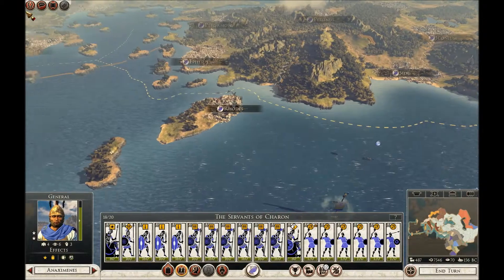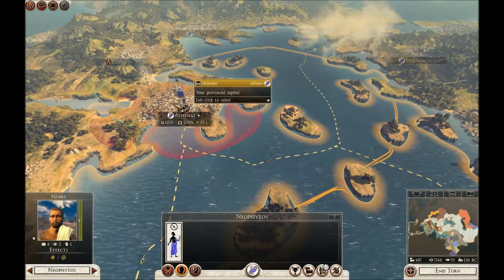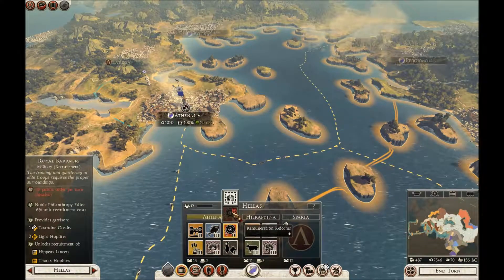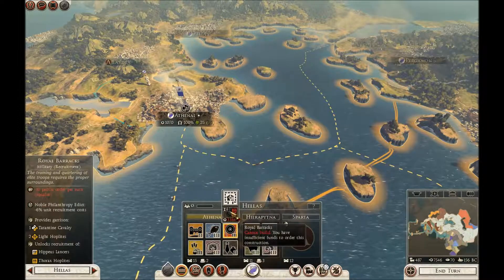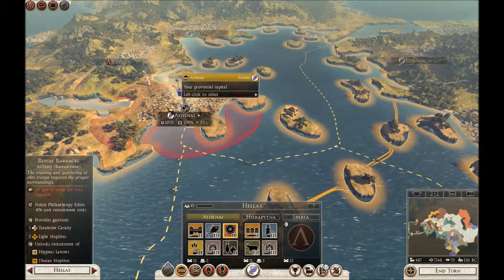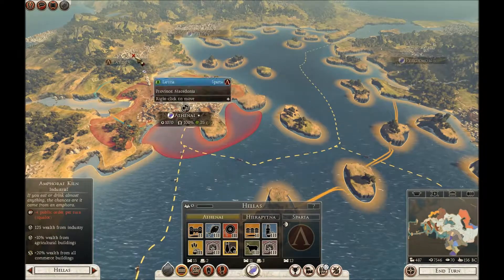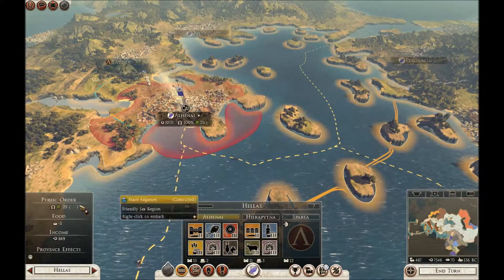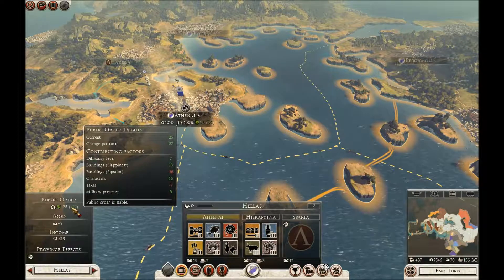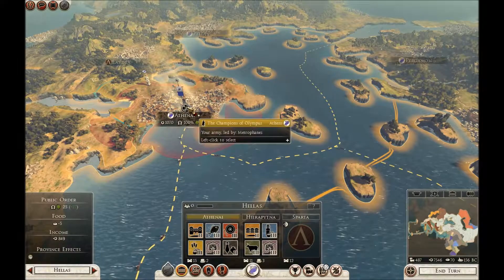What are we doing over here? The public order is very good here, actually. When I build my Royal Barracks it's going to cost 10 public order, but we're getting 27, so minus 10 will be 17. Military presence is 9, so that'll be plus 1 — yeah, that's fine. Take him out of Force March. He needs to be where he is.